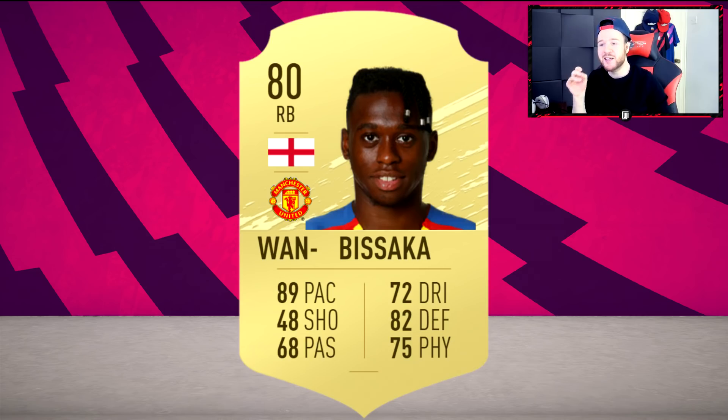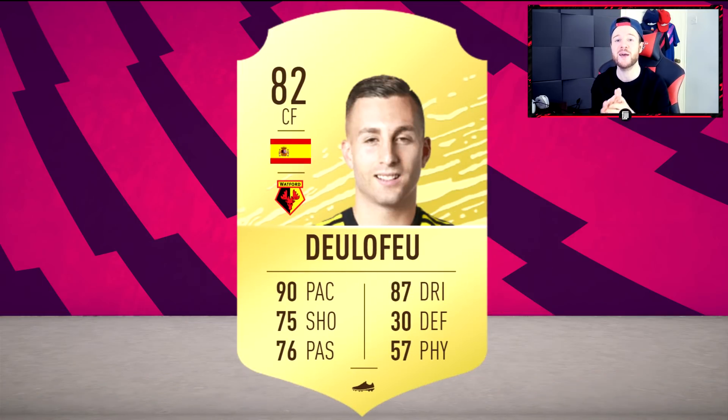Wan-Bissaka - he's going to be pricey and he's going to be a beast. I wonder if he's going to feel better than Kyle Walker on the ball. He's a bit dodgy in attacking areas, but defensively not bad - he can control it and get himself out of tricky situations. If you're more defensive or you attack down the middle without using fullbacks for width - which I don't think is going to be a good idea in FIFA 20 - then Wan-Bissaka defensively is going to be a unit. It just depends on your play style.